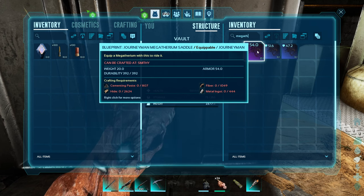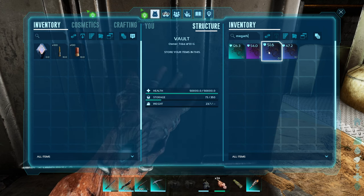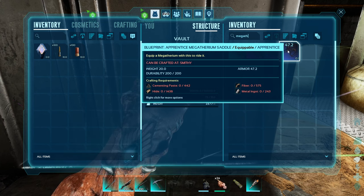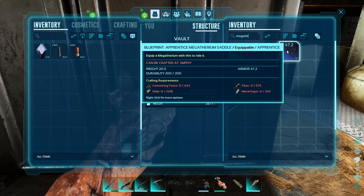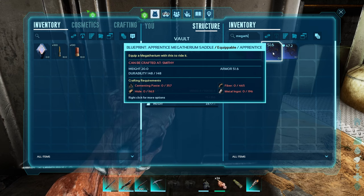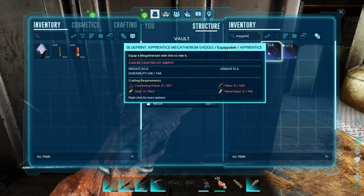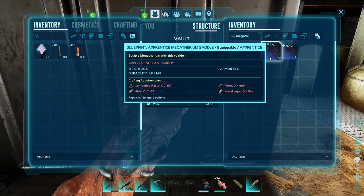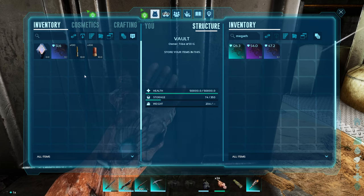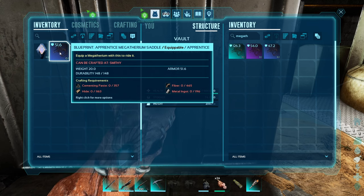Looking at the options: one saddle is 148 durability, another is 392. I'm not sure durability is really an issue. There's one that takes more resources but is only 47.2 armor — not interested. I'm thinking we go with the 51.6 armor blueprint. These will be crafted in a smithy.